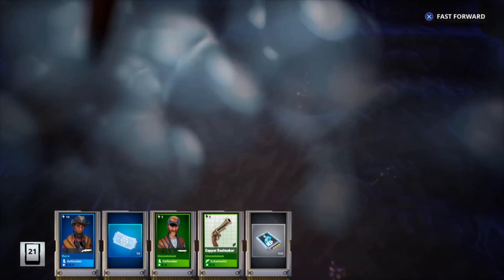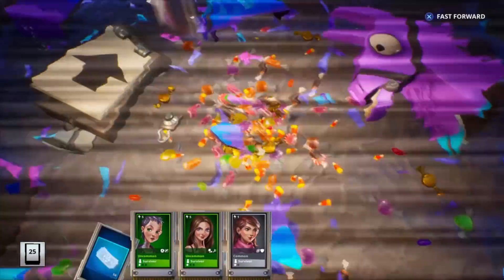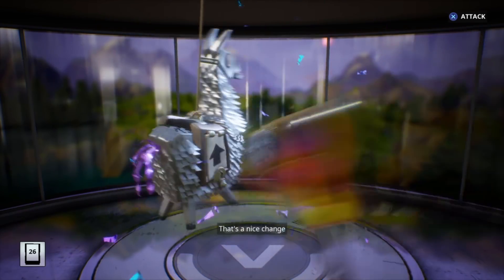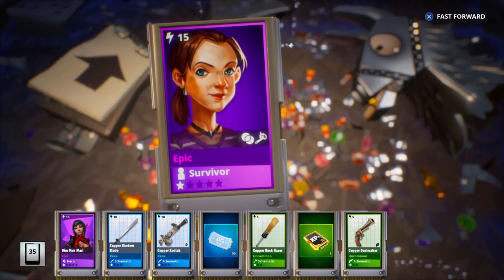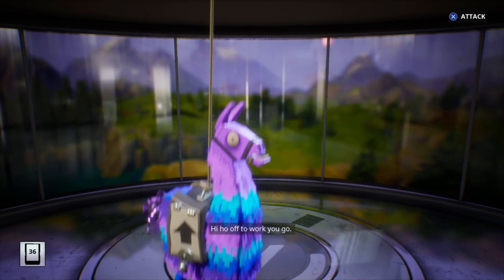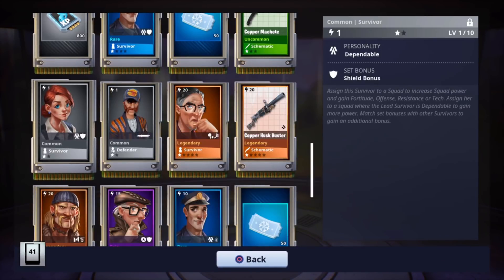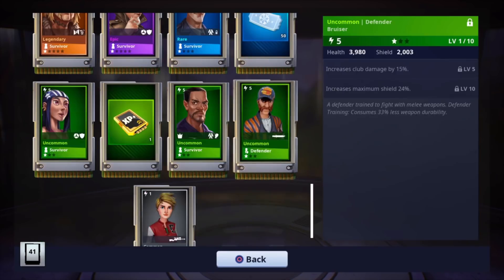It seems like they're really giving out the scavenger and hydraulic weapons, which is nice. Nothing on the next ones — every now and then you can get a legendary from a plain regular llama, usually just a legendary survivor, but it's pretty rare. Last one — we got the Husk Buster again. It's a semi-automatic fast-firing shotgun with a large magazine, good for dealing with multiple targets at short range with reduced durability but much cheaper to craft.